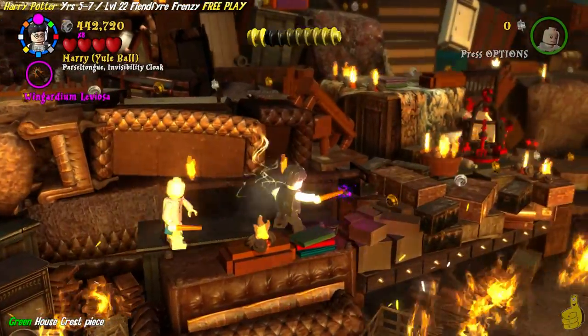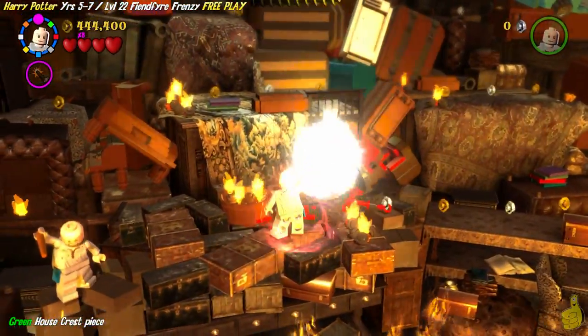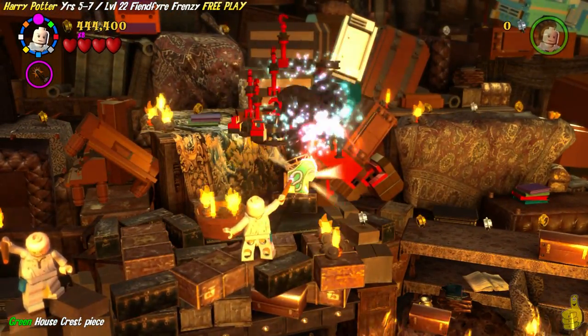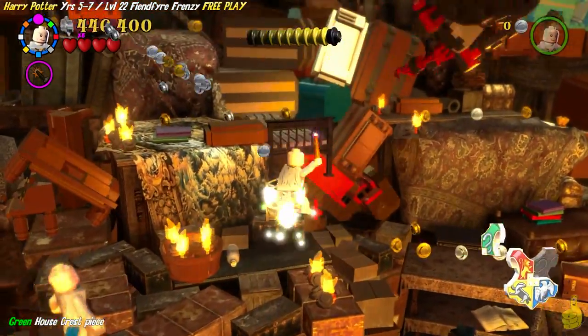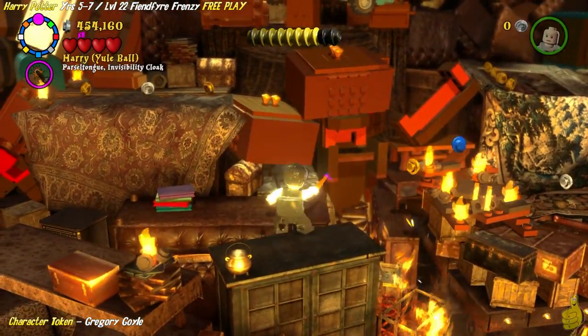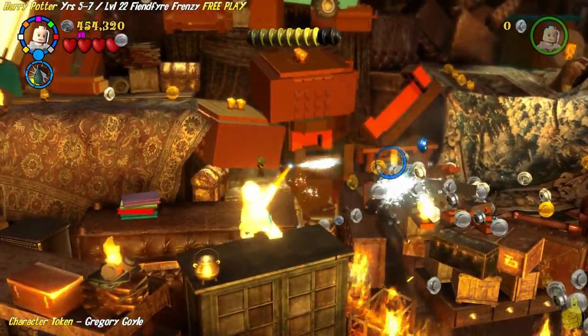We're gonna jump across to the far right, and we're gonna need a character with the dark magic ability because there's a cage over here we need to break up. Then we can actually build the pieces up into this really weird object. It flies away — I've seen it like ten times but I still don't know what it is. Drop a comment down below and let me know what kind of object that is.